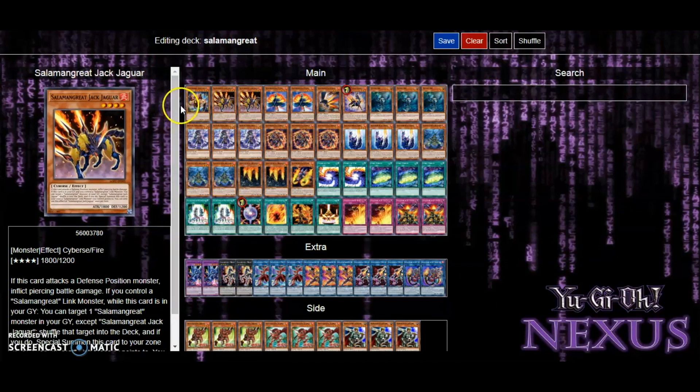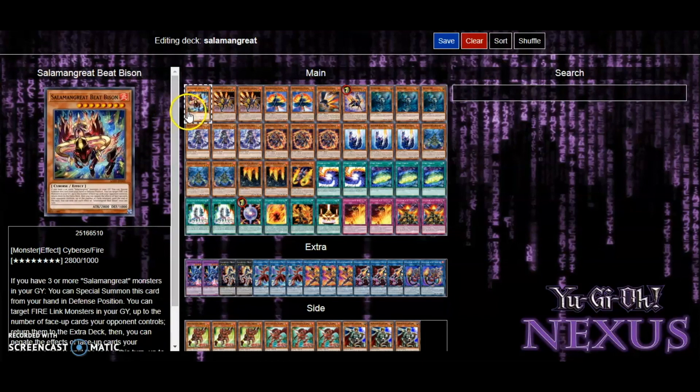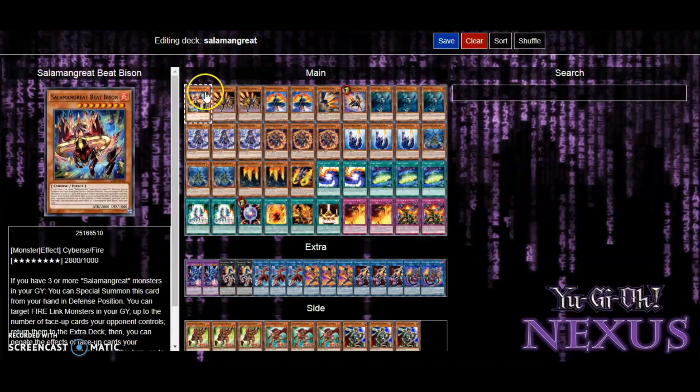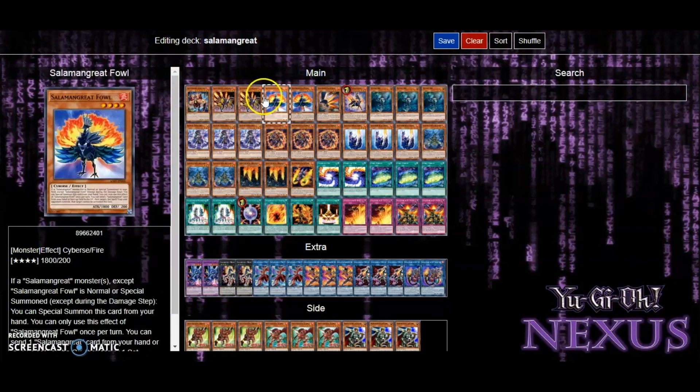So let's get started. We're running one V Bison — he's meant for a huge amount of negating, but I only run one of these compared to maybe two or three, so that way if I start my hand off with one it wouldn't be as bad. Compared to two, I'd have to brick and pray the other three cards are helpful.